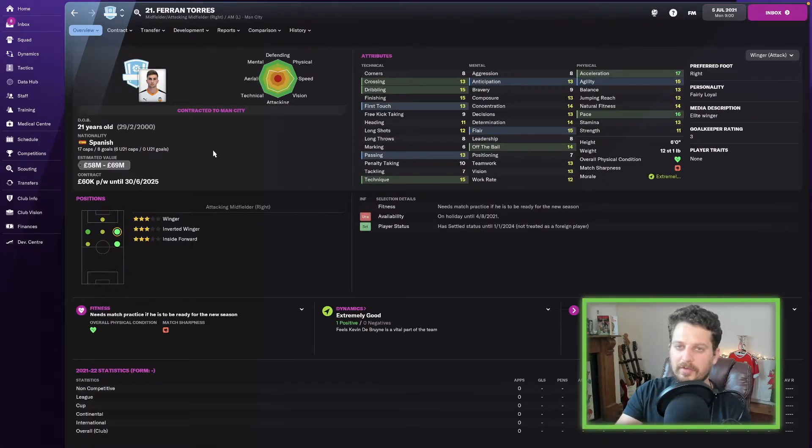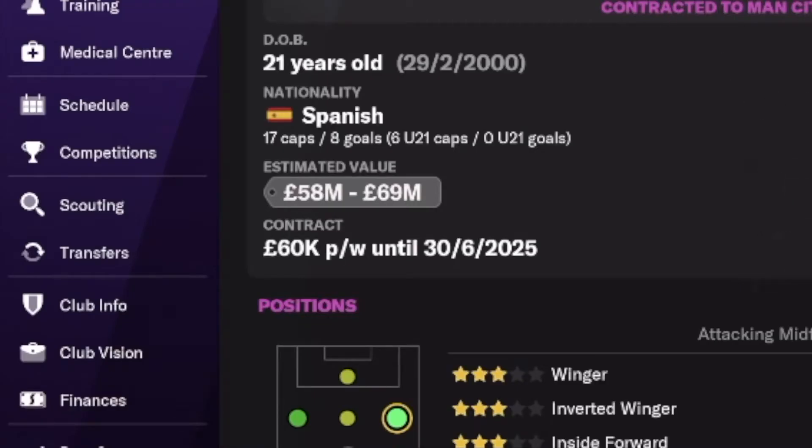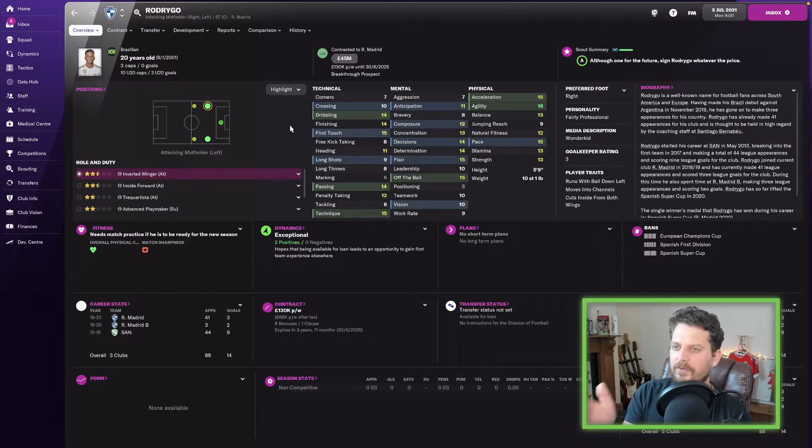Ferran Torres — one of my favorite players. Acceleration 17, pace 16, he's a 21-year-old Spanish kid. Probably a bit too old to be a wonderkid — I think 21 is the cut-off — but he's going to be sick in 10 years time. Around 58 million pounds probably gets you Ferran Torres from Man City.